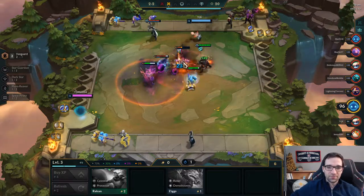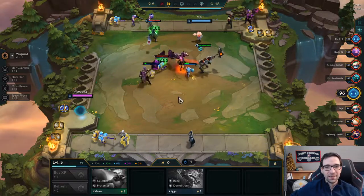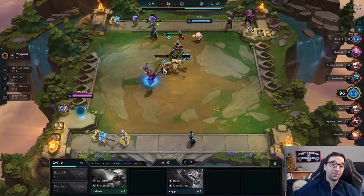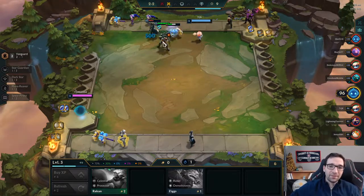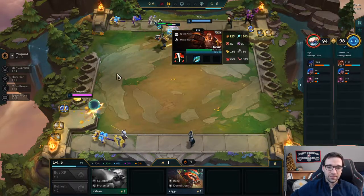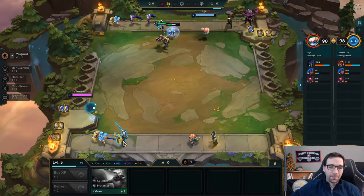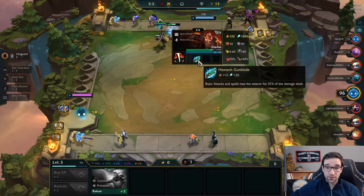The nice part about Darius versus Mordekaiser is that — it looked like he was under 50% health, but his shield makes him appear tankier, but he's actually under the execute threshold for Dreadnought Guillotine. But he wasn't quite there. Sweet, so we got the win! I feel like we're going to go on a win streak here with this 2-star Darius with Hextech Gunblade. It's just really strong right now.